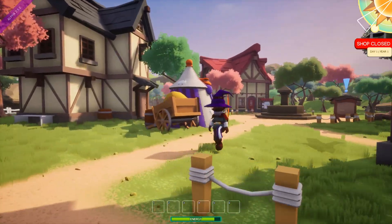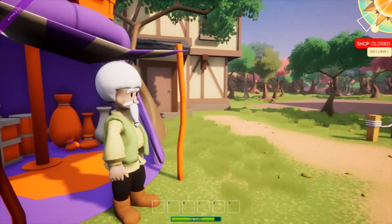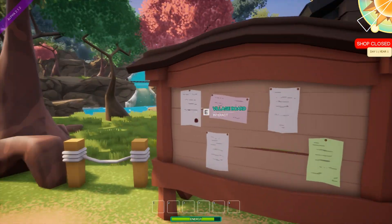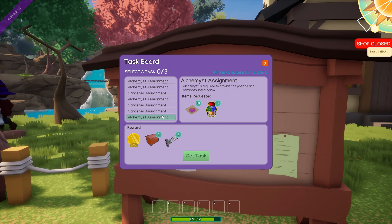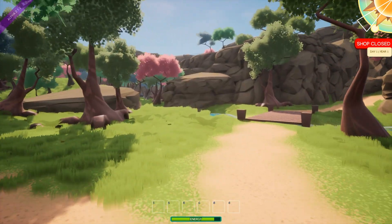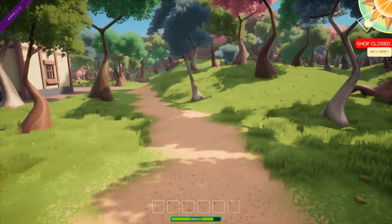Good morning citizens! Village board — alchemy assignments. I can actually create something and I'm gonna get paid. Alchemists gathering — okay, I'm not gonna take this because I don't even know how to make this yet. So yeah, that's gonna be the thing for the future. This looks like it's made out of play-doh. I mean, it's not bad — it's just pleasing for the eye.